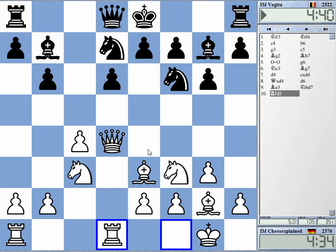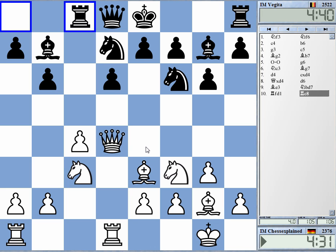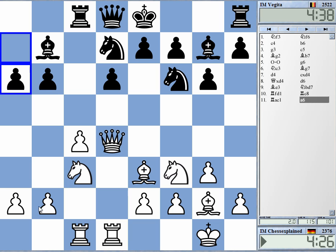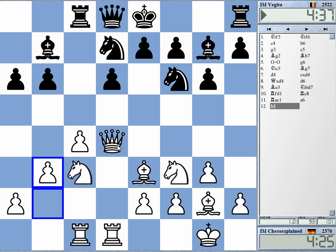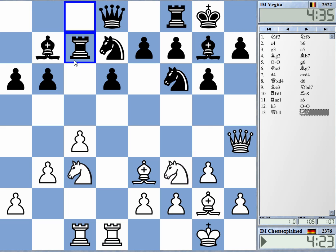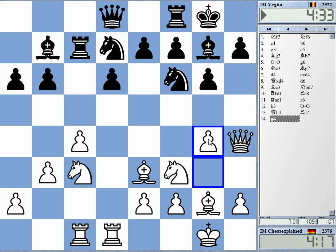We have a double Fianchetto — English double Fianchetto — and I don't really know that too well. I remember this game from the Candidates. I think it was Topalov vs. Kajakin with rook c7 and rook back. This was g4 and the rook went back, if I'm not mistaken.